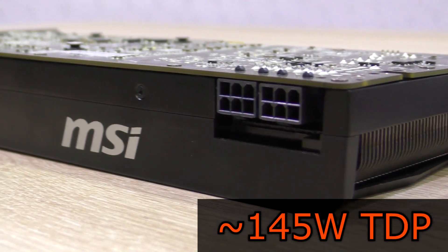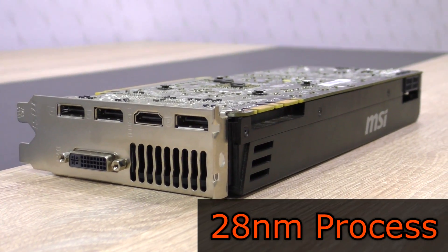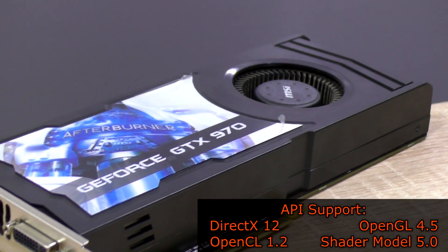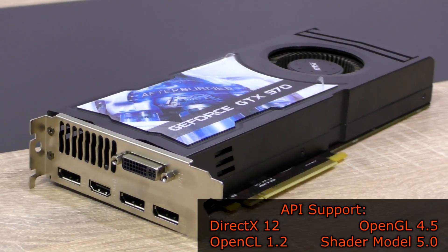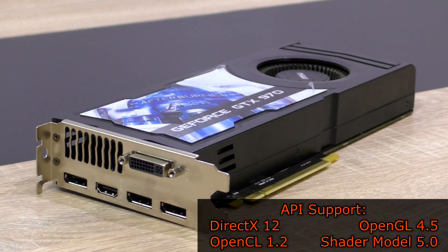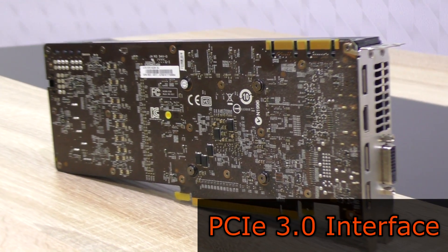We're talking of a TDP of about 145W, and that of course is a GPU based on the 28nm process. DirectX 12, OpenGL 4.5, OpenCL 1.2, as well as Shader Model 5.0 are all among the supported APIs here. The interface is PCI Express 3.0.